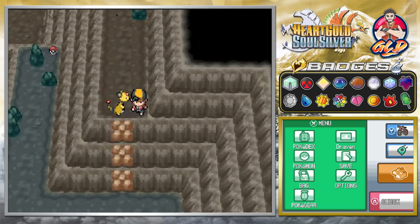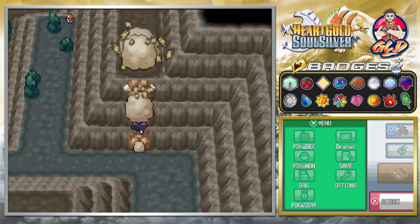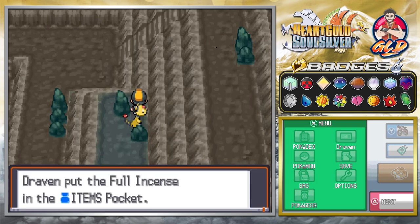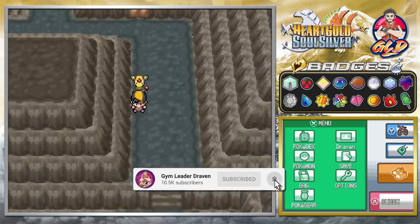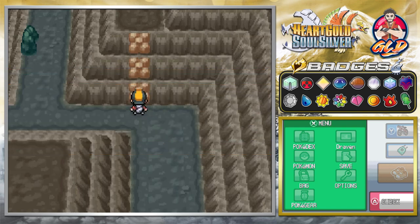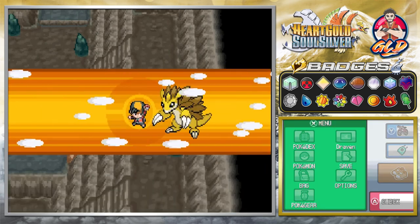We taught Rock Climb to Sandslash — it's the most inefficient move ever but it's there. We found a Full Incense. Something I found out a while ago: you can breed a Full Incense with a Snorlax to get a Munchlax — it's probably the only way to do it. I'll probably teach you guys how to do that later in a separate video.